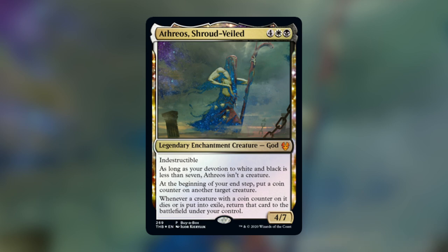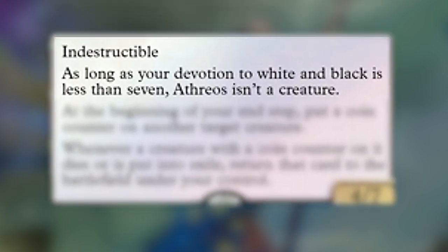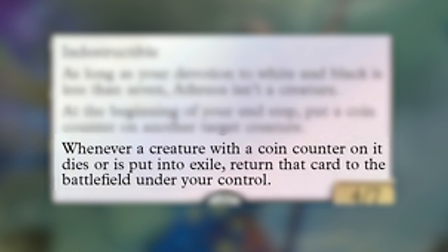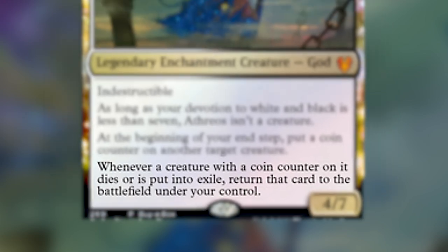He is four white and a black for a legendary enchantment creature god, a 4/7 indestructible. As long as your devotion to white and black is less than seven, Athreos is not a creature. At the beginning of your end step, put a coin counter on another target creature. Whenever a creature with a coin counter on it dies or is put into exile, return that card to the battlefield under your control.